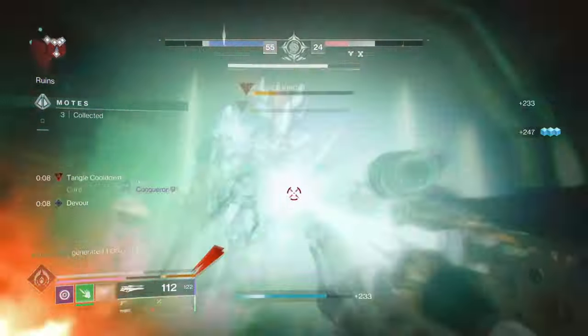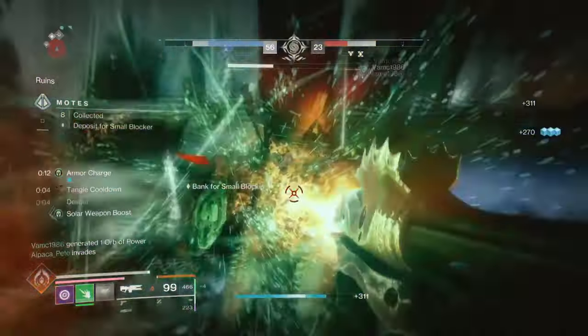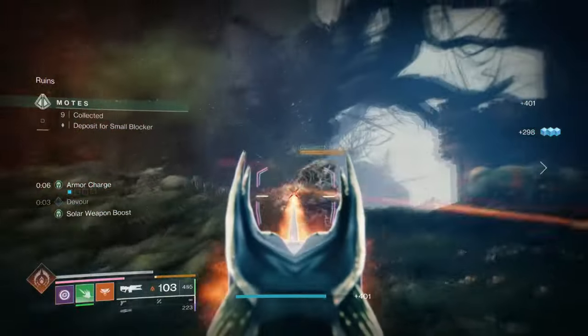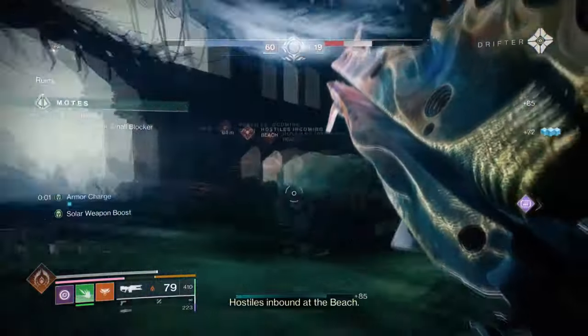Starting with the exotic of the build and general aim: our aim is to support players and teammates alike via the higher uses of Cenotap mask, while also showcasing the true power of Microcosm for such a build. For this we will need to be using Cenotap and Microcosm as the two main exotics for the build.